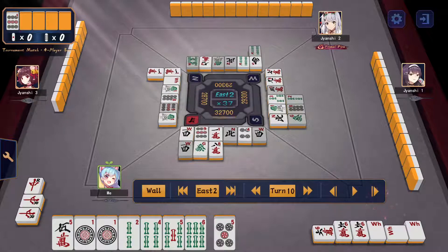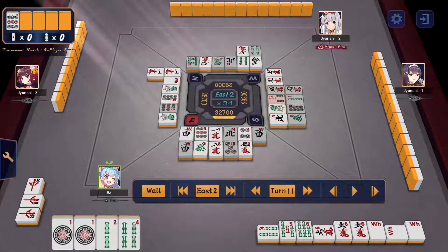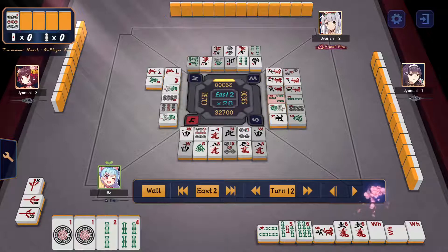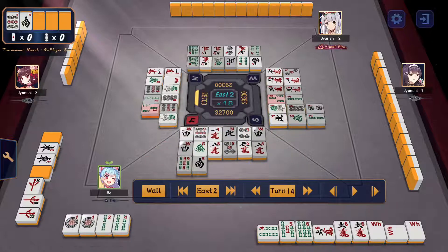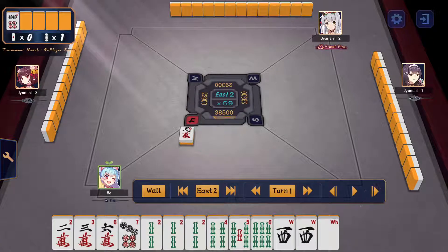I go ahead on the 5-man, which is a little more efficient since 6-man are out. I manage to chi the 4, so I toss the 5-man and take the middle wait on 3. It's not the best wait, but as the dealer I want to be playing more aggressively. I get my wait and win. Moving on to the next round.